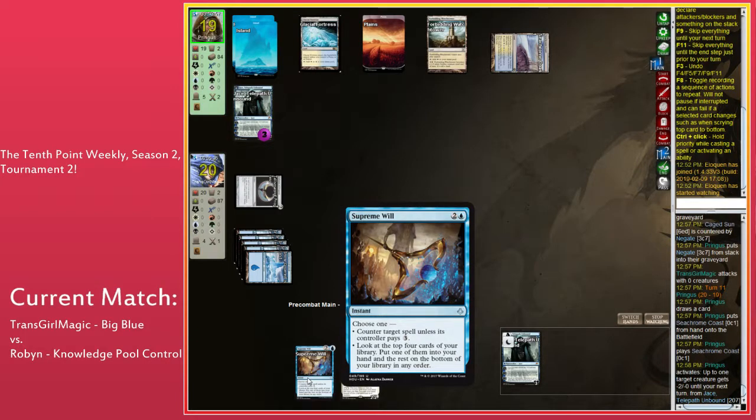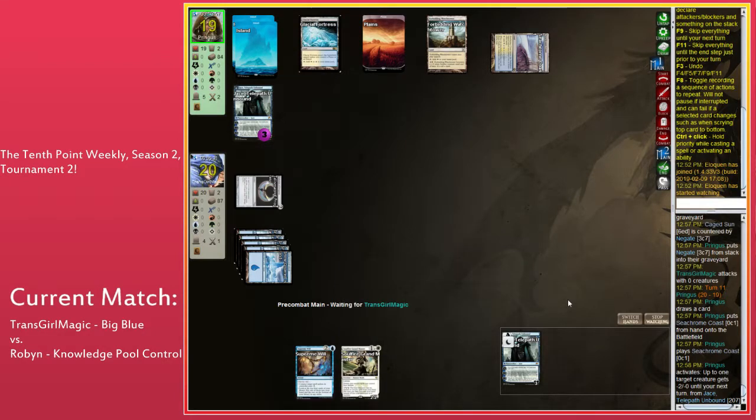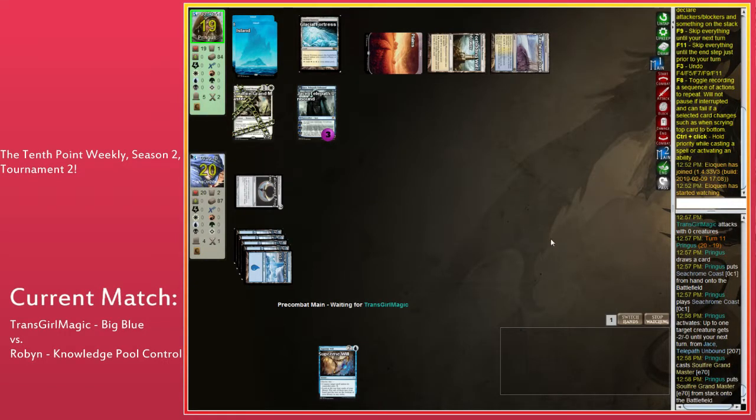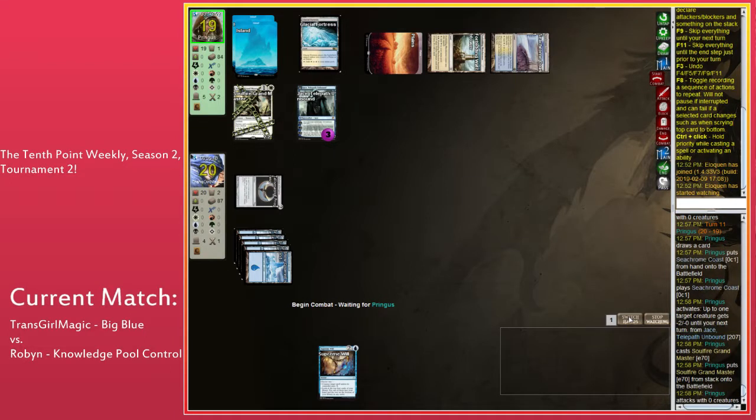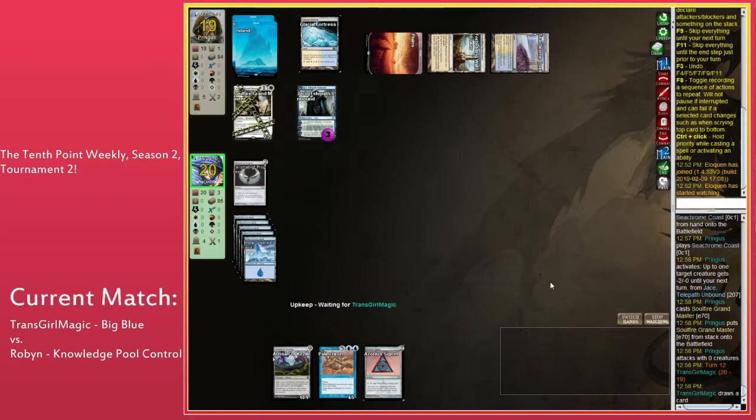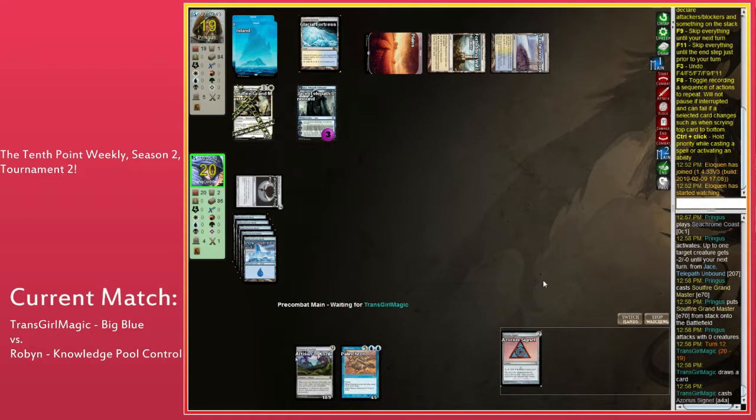Does Caged Sun name a specific land type or does it care about color? Caged Sun names a color — whenever you tap a land for mana of that color you add an extra mana. Extraplanar Lens is the one where you care about the specific name of the land. Extraplanar Lens is such a stupid card. I'm assuming it's in TGM's deck, and that's why she has only Snow-Covered Islands — because you can name Snow-Covered Island and not double your opponent's islands. Unless your opponent has Snow-Covered Islands of their own!